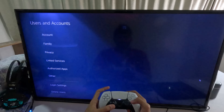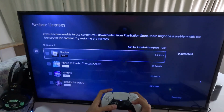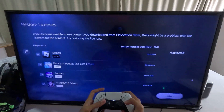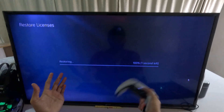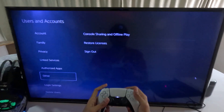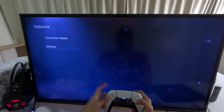If not, just go back to the main Settings and choose Users and Accounts. Then go down to Other and select Restore Licenses. Check all the games and apps from here and then select Restore. This will take a few seconds to complete. Once done, select OK and go back to the main Settings.